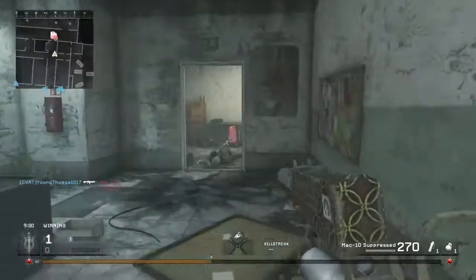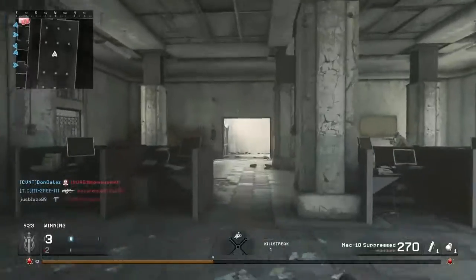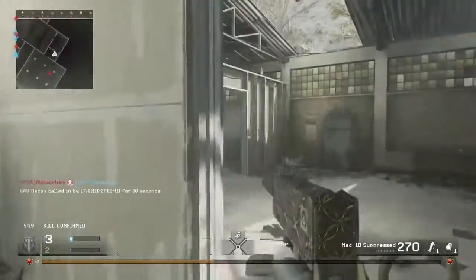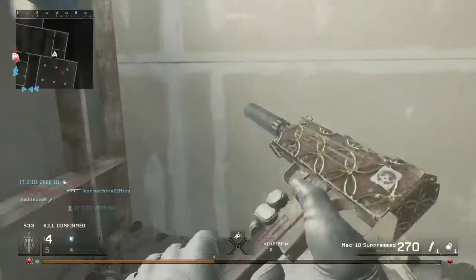The gun we're going to go for is the MAC-10, but if you haven't unlocked that yet then you can use whatever submachine gun you're most comfortable with, bearing in mind that we are going to be having a suppressor on this. I wouldn't advise the Scorpion purely due to the fact that the range is that limited with the suppressor on, that it's pretty much damn near knife range.